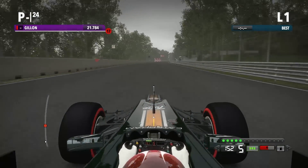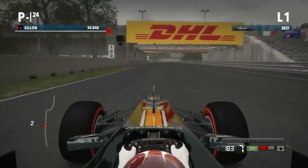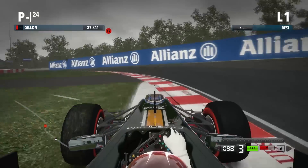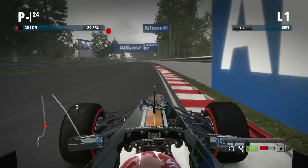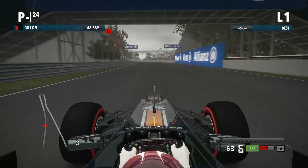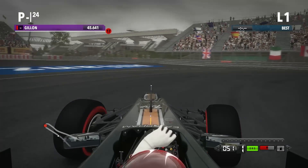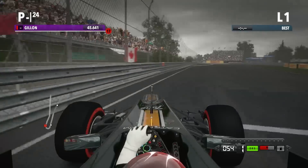A bit more KERS along this little straight, DRS wide open, coming down to the next corner. Braking just before under the bridge, a bit of a bad line through there but not too bad. Opening DRS again, no more KERS for this section - you've got to save it all for the back straight now. This next corner, braking just before the 100m board. That's probably a little bit deep, so probably need to brake a little bit earlier next time.